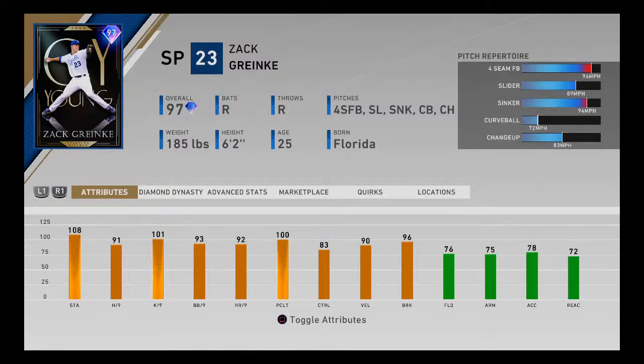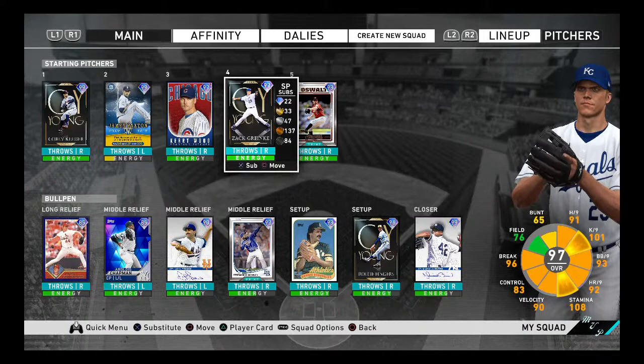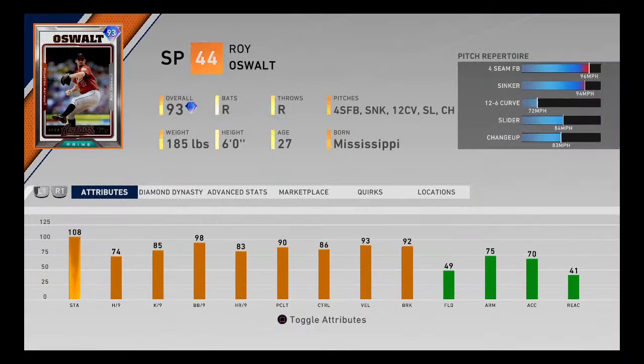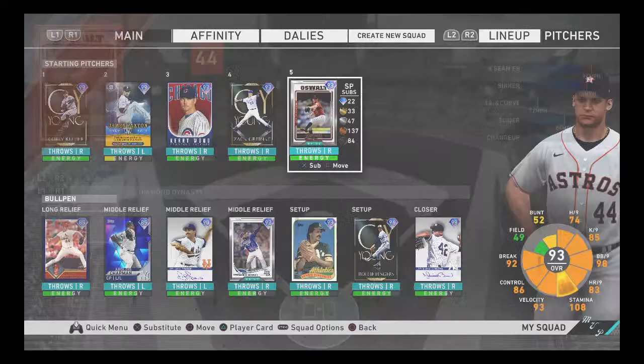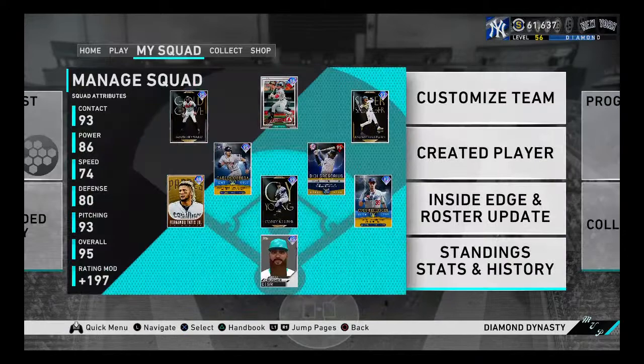We just have to locate this card well; the speed differentials are really good. We got to use that curveball — 72 miles per hour — people are not going to be sitting on it. They're probably sitting on the four seam, slider, and sinker the most. Hopefully he does well, but this creates a rotation problem. If he does well, we'll probably substitute Orel Hershiser for Kerry Wood. Oswalt is 11 and 2 with a 3.76 ERA — one of our best pitchers — so I'm not sure who we'd take out. This might be a one-and-done gameplay for Granke.